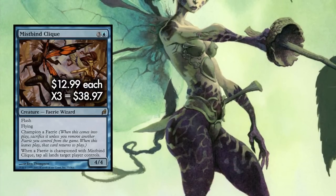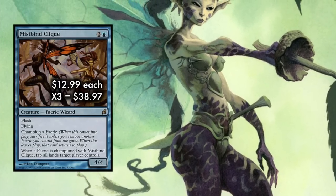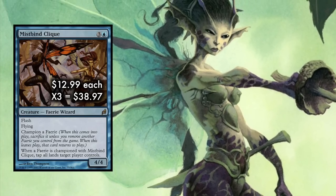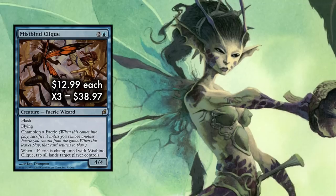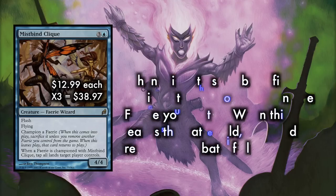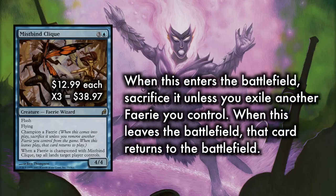Mistbind Clique is the Clique you probably aren't as familiar with, but it is every bit a powerhouse as its Vendillion cousins. For 3 and a blue, Mistbind Clique is a 4/4 flash flyer that requires you to champion another fairy when it comes into play. Championing another fairy means you exile an existing fairy in play, or else sacrifice Mistbind Clique immediately. The championed fairy remains in exile until Mistbind Clique leaves play, at which point the championed fairy is returned to the battlefield — kind of like Oblivion Ringing your own creature.